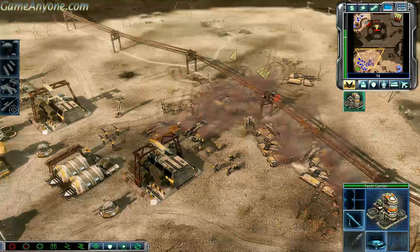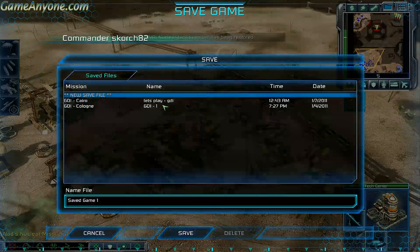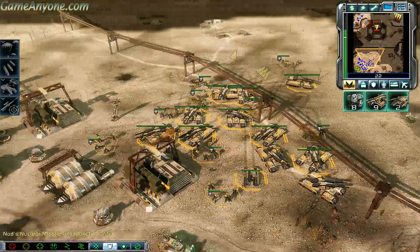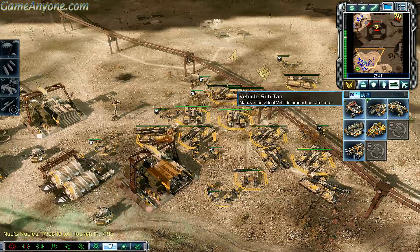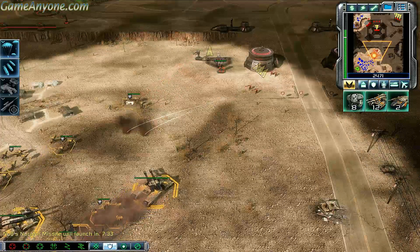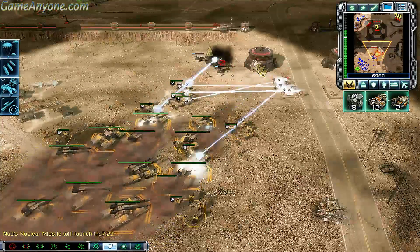Upgrade finished? Yeah it is. Excellent. Nuclear facility power has been restored. That's okay, it doesn't matter — they'll be dead before it even matters. Enemy unit sighted. Mammoth tank ready. Push it forward. Let's do it. Enemy base sighted. Unit under attack. Move it up. Going in. This Nod base is well fortified, especially at the entrance. Look for additional passages to breach the base. Our base is under attack.